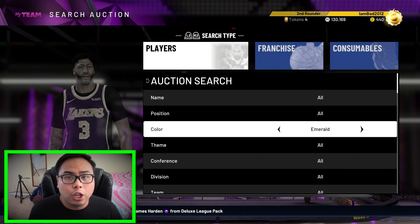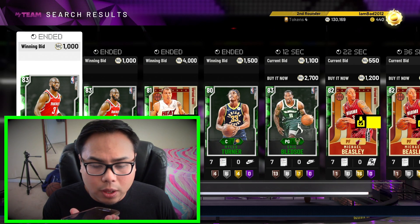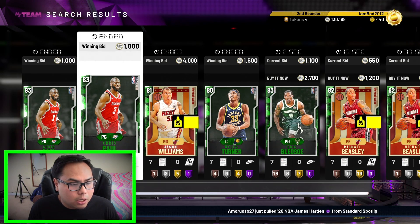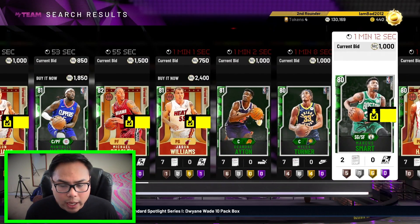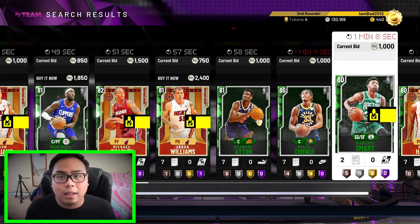Now we're moving on to Emerald. Siri, pick a number 1 through 15. The answer is 13. 1, 2, 3, 4, 5, 6, 7, 8, 9, 10, 11, 12, and 13. Hey, now we got Marcus Smart, who I already have. So that's convenient — we don't gotta spend anything. Beautiful.